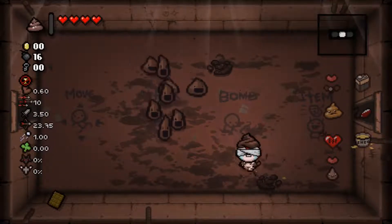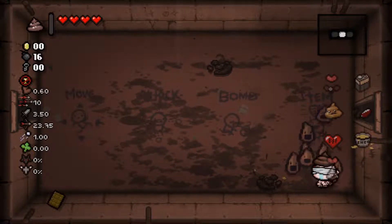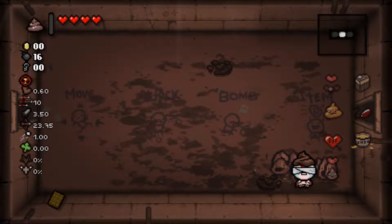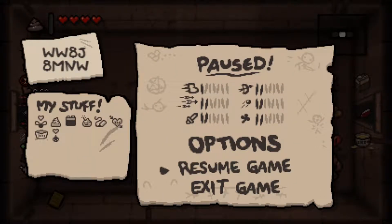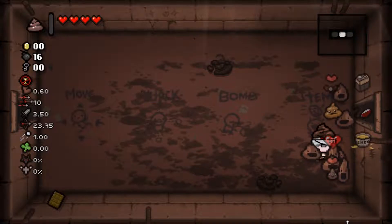This right here is Dirty Mind. I looked it up quickly - I found a good resource called Platinum God, I'll leave a link in the description. Dirty Mind - filthy friends - the poop will now spawn friendly dips, different types of dip. And this is BFF, which makes familiars do more damage.